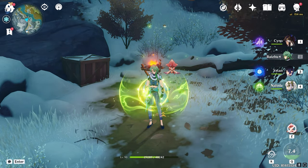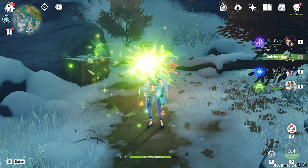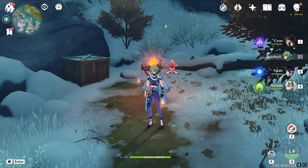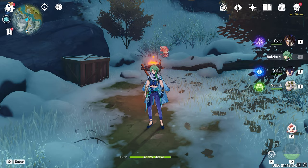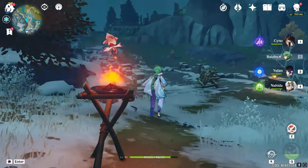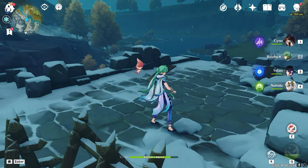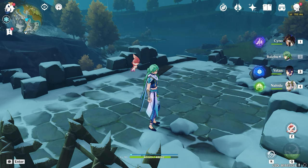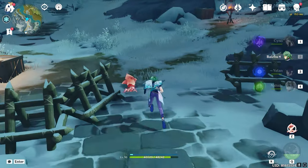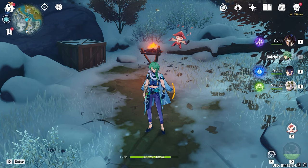Below 50% HP it's 6000 per tick, and above 50% it's 5600 per tick — that's pretty fast healing. Baizhu got healed around 38,000 in one elemental burst. So Baizhu heals around 38,000 in one elemental burst — that's pretty high.